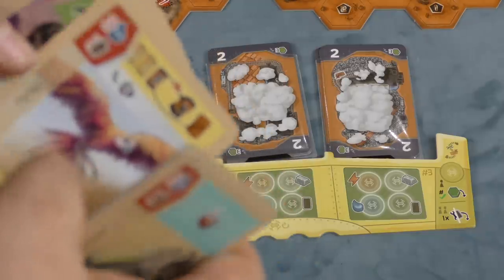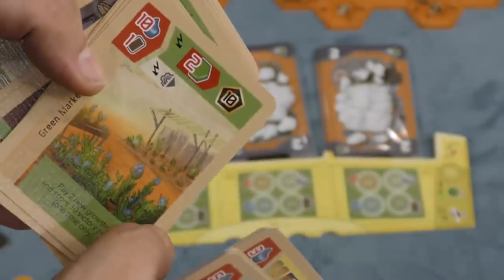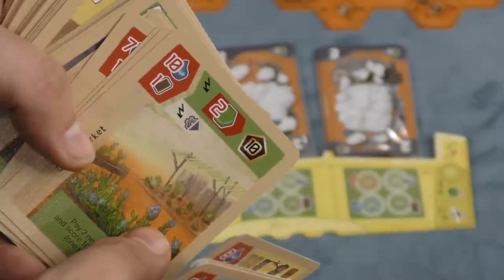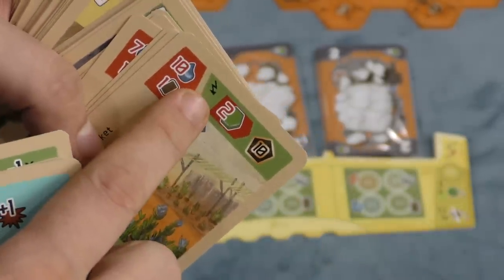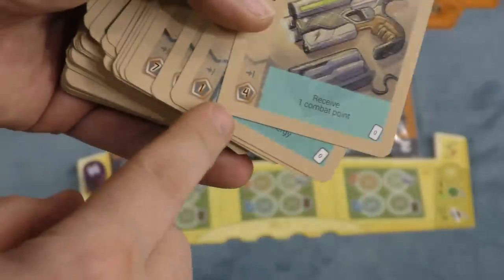Some cards are added in different chapters and scenarios and can give you special abilities. The cards are color-coded so you know when the abilities happen. Some cards give you an immediate ability — like this one here lets me draw two tiles and gives me ten points. But many of the cards are also worth points at the end of the game.